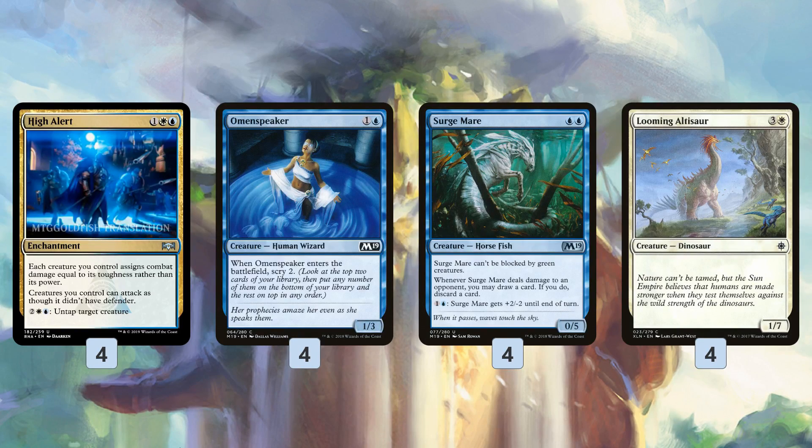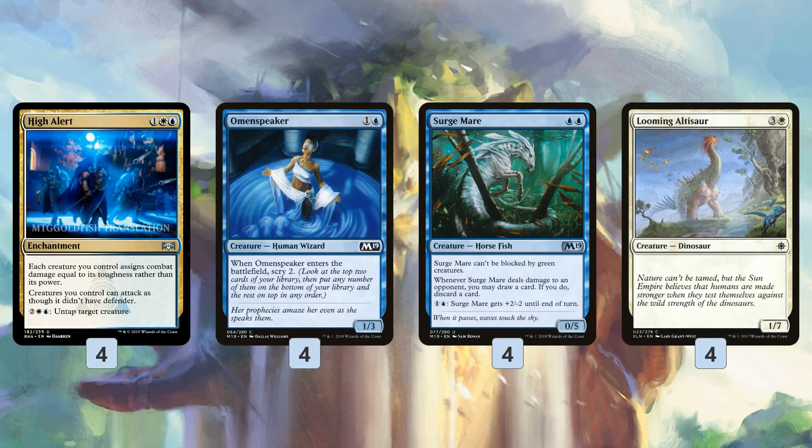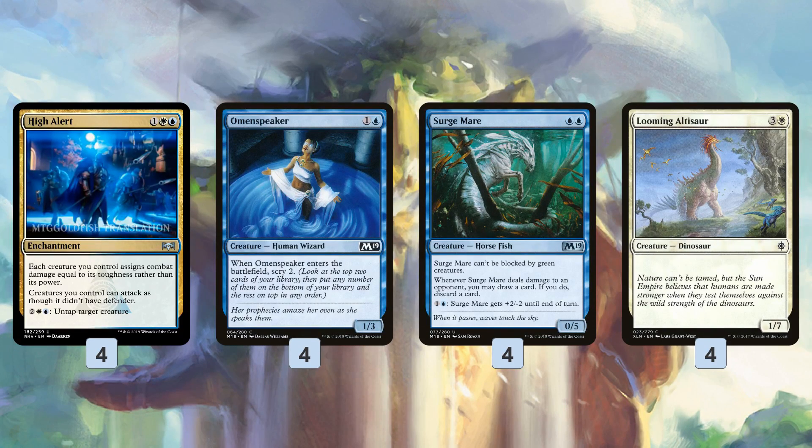At the top end of our curve, we have Looming Altisaur — a little janky, but basically a 7/7 if we have High Alert out, and also unblockable if we have Tetsuko. So it's a super fast clock coming in at the four-drop slot. That's the creature base, that's the plan of the deck.